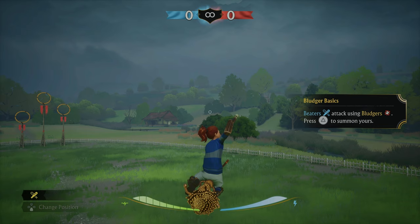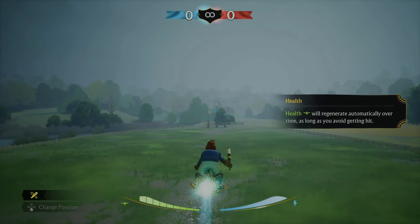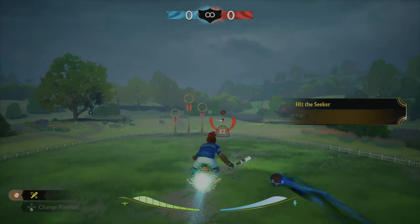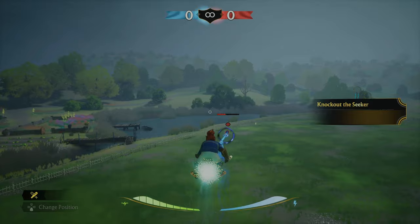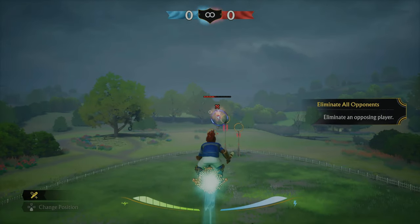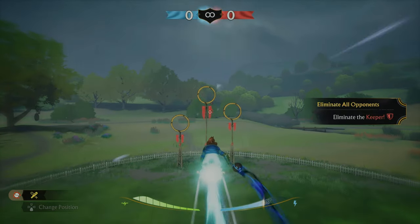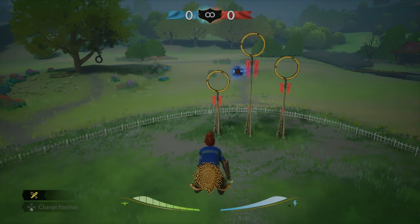Switch to the beater. Press triangle to summon the bludger, R2 to whack it. We've got a health bar on the bottom left — if we lose it all, we fly off the broom, but over time we automatically get health back. We can also tackle opponents with R2 without hitting them with the ball — a bit aggressive! Summon another bludger, smack him with it, and that knocks him off. Now we've got to eliminate all the opposing players. Two hits and they're down. We can even take the keeper out — that's crazy. One hit, two hits, keeper's down.